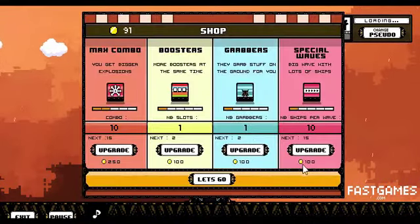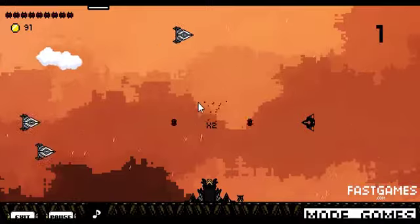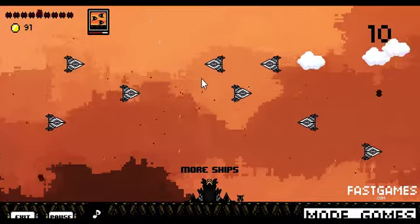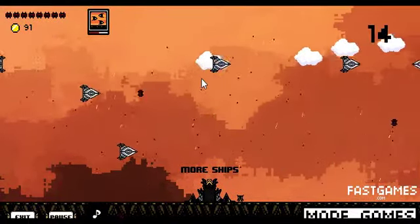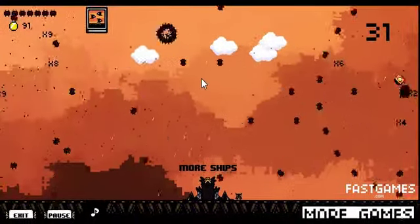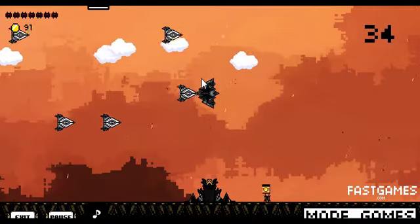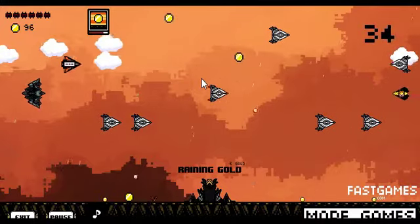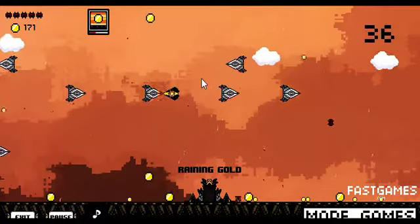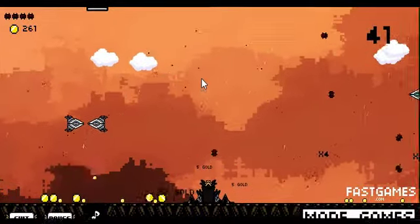Let's go to the shop — can we buy something? Not really, so let's do it again and buy a few more upgrades. Whenever these guys come it's just really nice. More ships, more ships — I like more ships because more ships means more kabooms. Raining gold! Oh, raining gold is interesting. I wish I had more helpers to help me collect that gold.